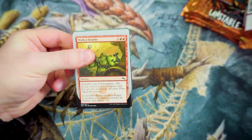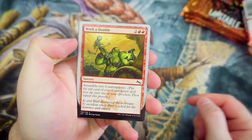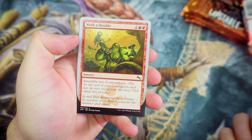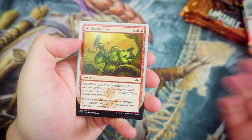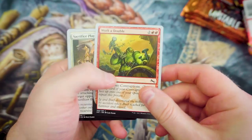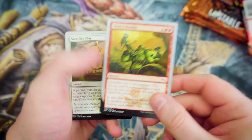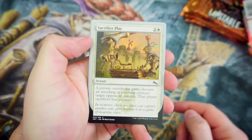I'm definitely excited to see what we've got in these packs, and I'm afraid to say I haven't got that much of an idea of what actually goes on in these sets. Bear with me — this is going to be going through this reasonably quickly, but obviously I still need to figure out what is going on. We're going to start off with Work a Double — a Sorcery for 2 and 2 Red, Assemble 2 Contraptions. The Contraptions are something quite interesting going on in the set, and I do quite like the Silver Borders. It's the first actual Unset that I've actually opened up myself.